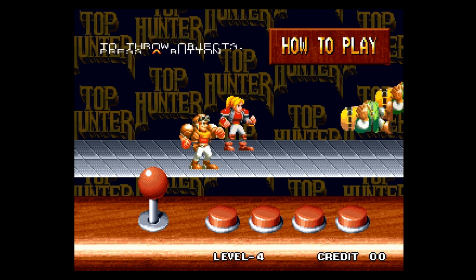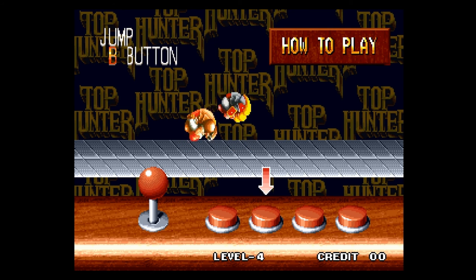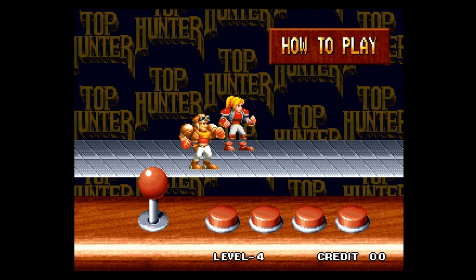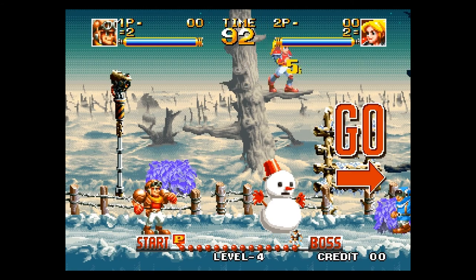Apart from the Attack and Jump buttons, there is a dedicated third button for changing planes, kinda like the Fatal Fury games. Apart from their appearance, there is no difference between Rhodey and Cathie.